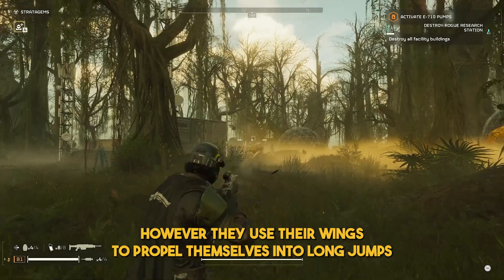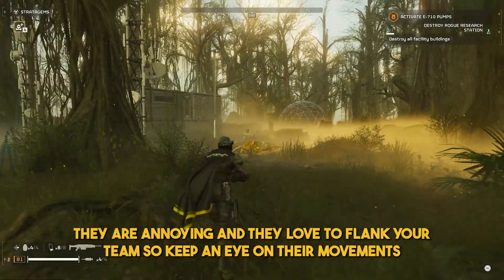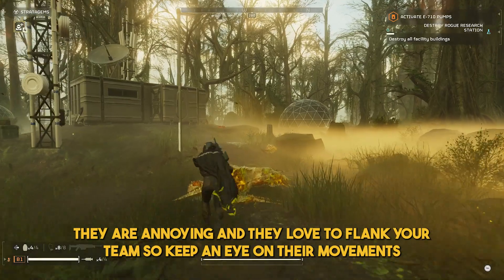The Pouncer is both small and weak, however they use their wings to propel themselves into long jumps. They are annoying and they love to flank your team, so keep an eye on their movements.